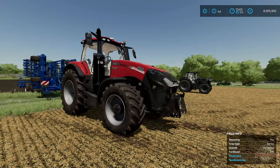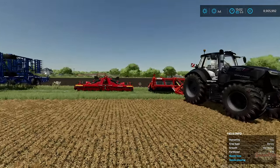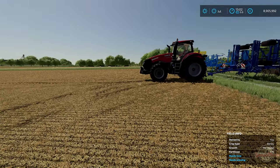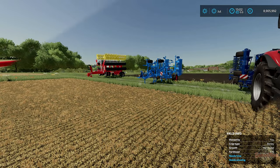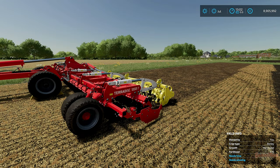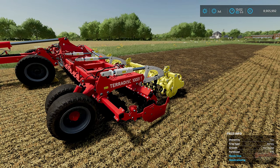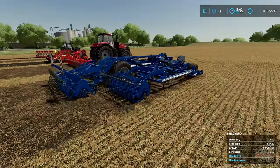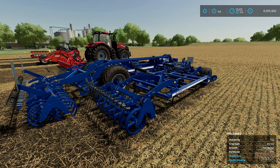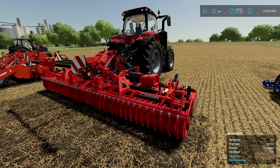We'll get cracked on and get the different strips put in the field and then we'll cut back once they're done and just explain the differences and the pros and cons. Now that we've got the different strips into the field I think we'll start with the shallow cultivators first — things like the disc harrow, the shallow cultivator, and the power harrow.